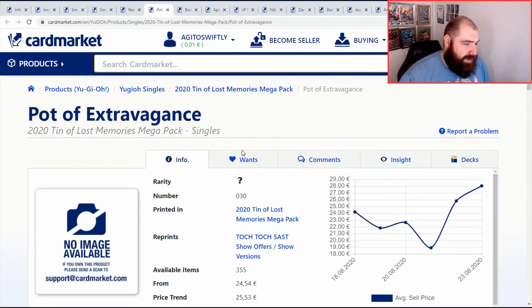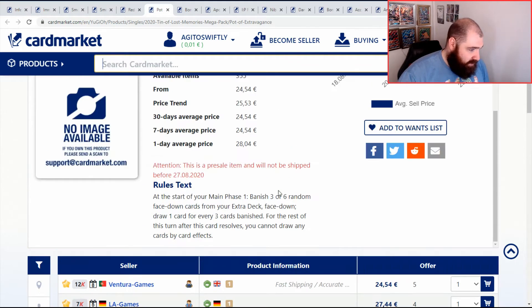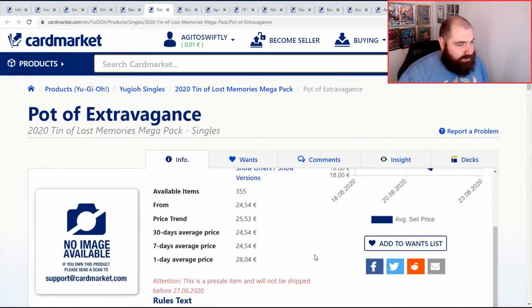Pot of Extravagance from the Megatins — as we know, it's a Secret Prismatic Rare. Cheapest in English is £25. This is the price point I was saying you want to pay for these cards. After release it might drop to about £20 depending on how common they are. It is a Prismatic — there are 27 Prismatics and you're only guaranteed one per pack, so pulling a case of 36 packs means you're only guaranteed one per case.